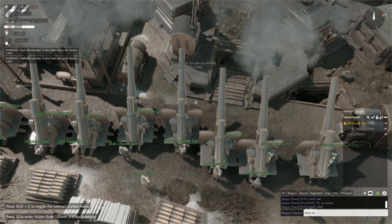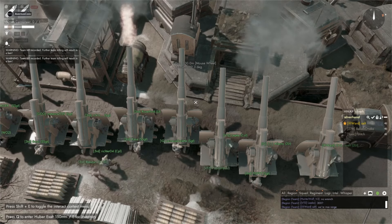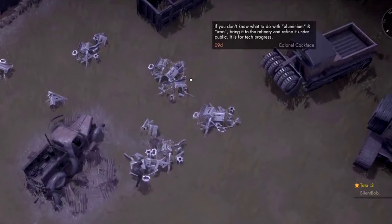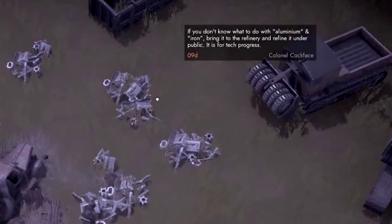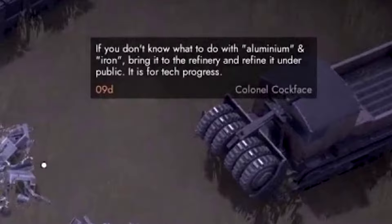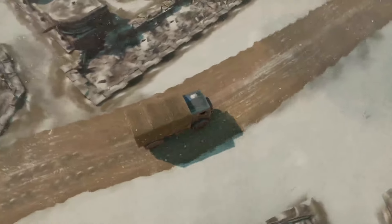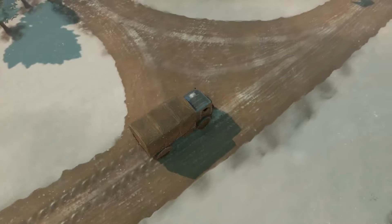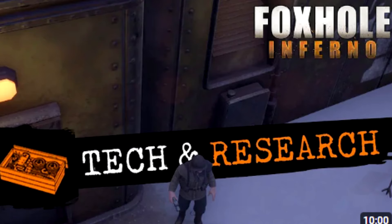You can take these tech materials to the refinery and turn them into refined tech materials that can be submitted to the engineering center. This will allow you to build prototypes for the research, and this helps progress the research. If you find tech materials and are busy doing another task, the best thing you can do is leave the tech materials either in a nearby bunker base where other players can see them, or take them to the refinery or engineering center. If you are a new player, I would also recommend finding a more experienced player to do tech runs with. I would also recommend watching Freerich's guide on technology and research, which goes more in depth about the process for gathering and using tech materials. I will make sure to leave a link in the description below.